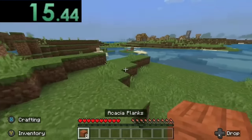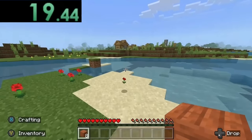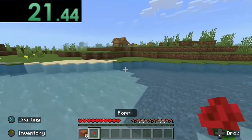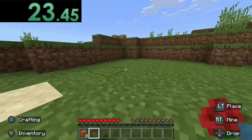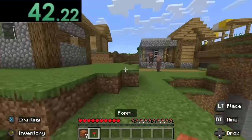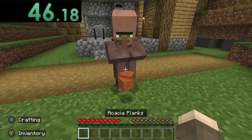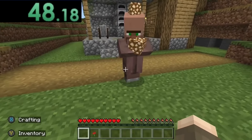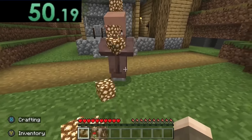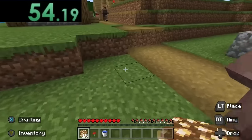You can see there's a flower on the ground, and listen to what the speedrunner says about it: 'There's a poppy on the floor. I bet I could use that for something.' They're going to use it for something. I am terrified. The speedrunner continues to explore this village and they found a blacksmith. They give the wooden planks to the villager for a trade, and the villager takes the planks and then starts throwing glowstone blocks at the speedrunner and a water bucket.